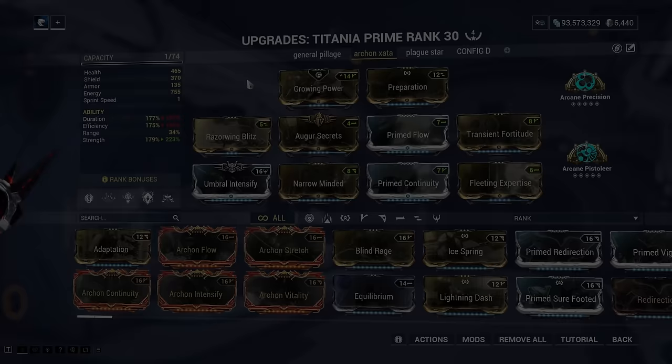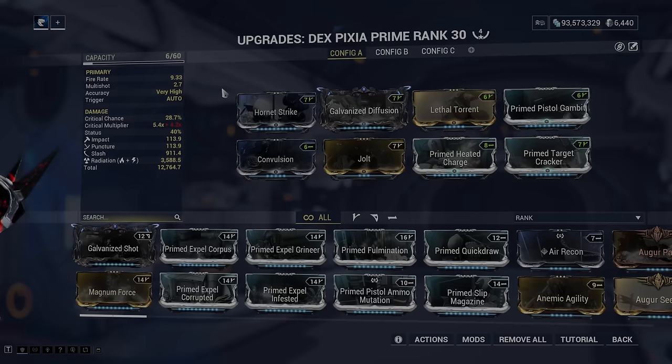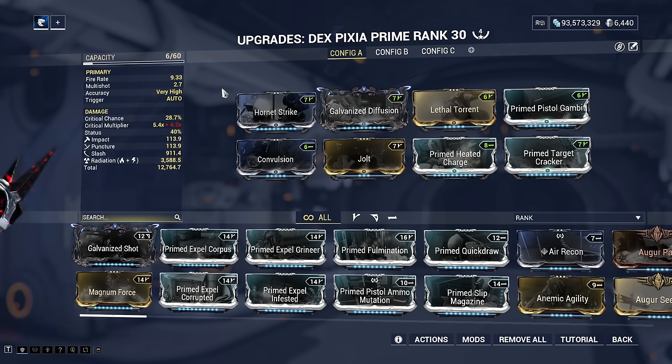I recommend picking up either the Felarx or Leitum from Cavalero and running a ton of base damage, multi-shot, and radiation damage. You can run Archon Hunts way more efficiently with Titania, using a build with Spellbind's Helminth ability over her third, paired with a Dex Pixia build, and you're going to melt Archons in no time. Archon Hunts are a weekly activity, so you complete one Archon Hunt per week for one shard, then you have to wait for the next week before you can do it again.